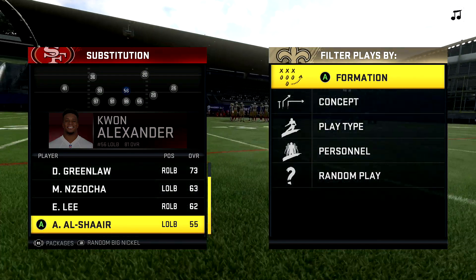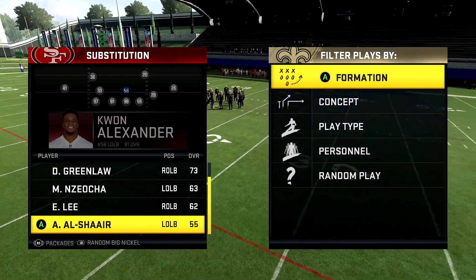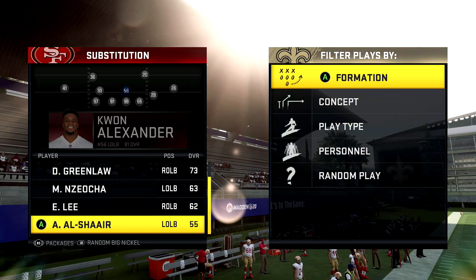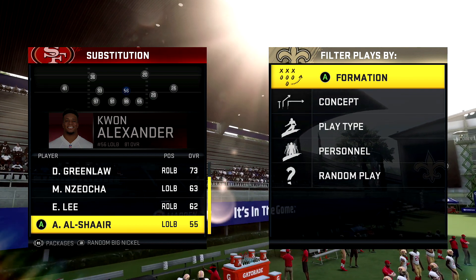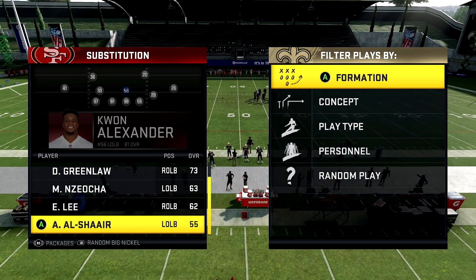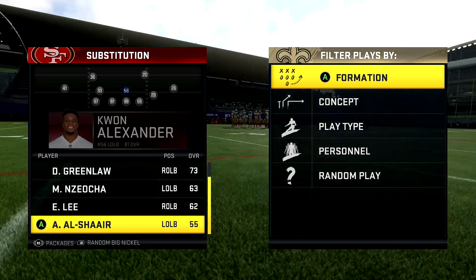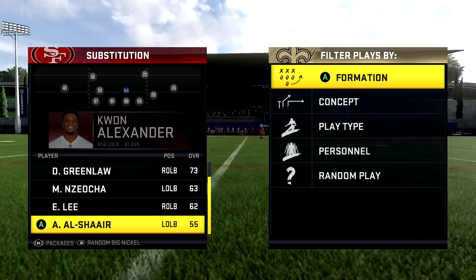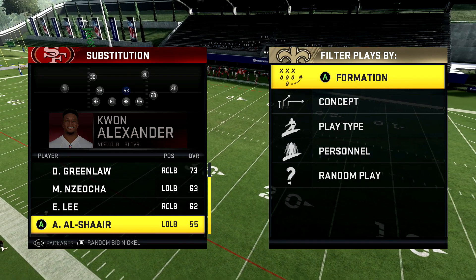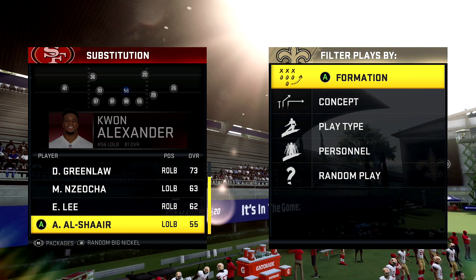I just wanted to explain cover four quarters and how to use it properly. Be careful with it — it's good to use, you can turn it into a cover four drop, and you can have faster backs without having to use the big dime. People will say you can just run big dime cover four, but people can run on that really easy. With the big nickel, the computer recognizes the plays and defenders can jet to the run to help stop it from the shotgun. Do not use this defense against someone under center — it's just not good enough. This is primarily for someone running shotgun. Drop a like on the video, subscribe if you're new — love you guys, peace.